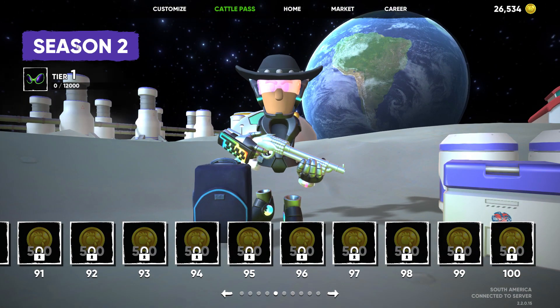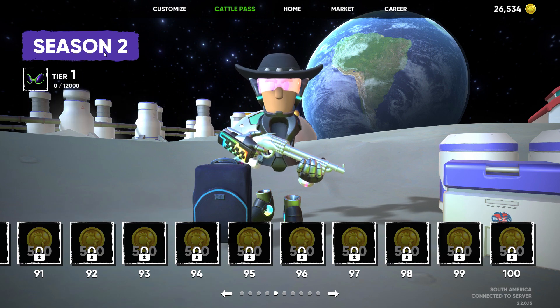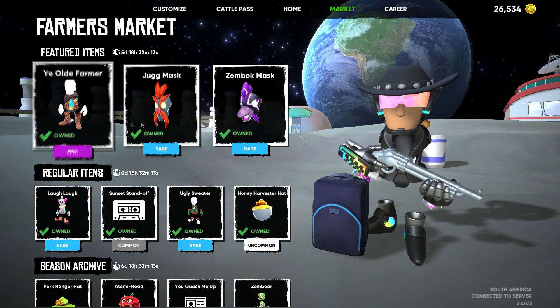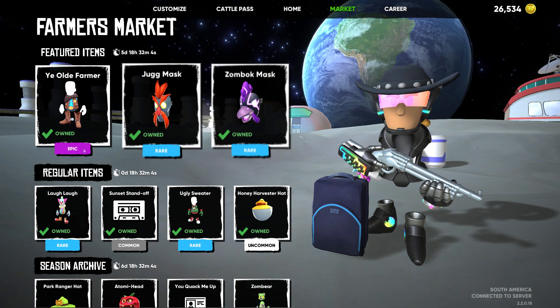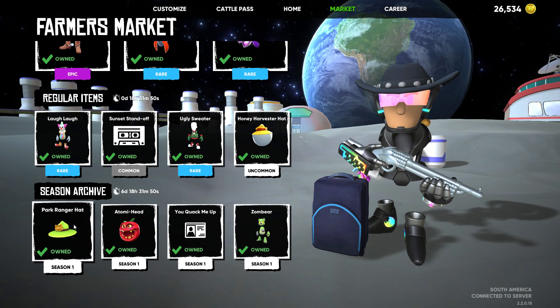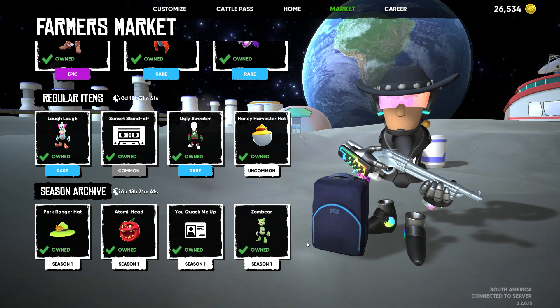Let's jump to Cattle Pass — this is Season 2. I think you're supposed to be able to go back to Season 1; at least that's what some of you told me. I don't know how you do that yet. Let's check the marketplace. Usually it changes Wednesdays for me. So this might be the answer — this is your feature, this is your regular. This three and these four would stay the whole week; these change daily. Season archive — this would be from Season 1. Maybe this is how you can go back and get it.